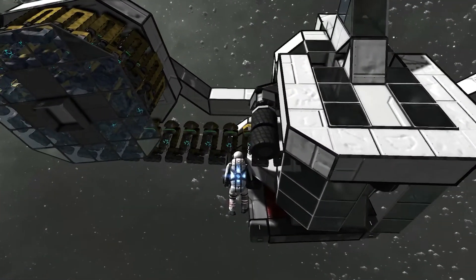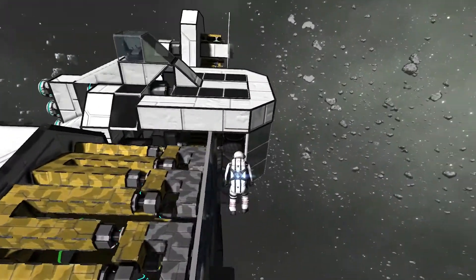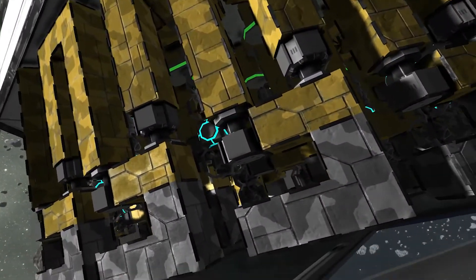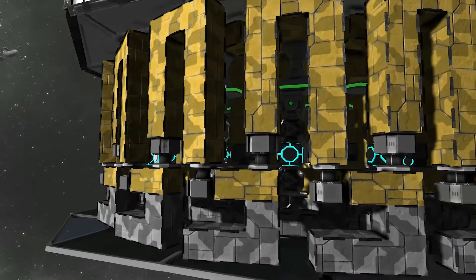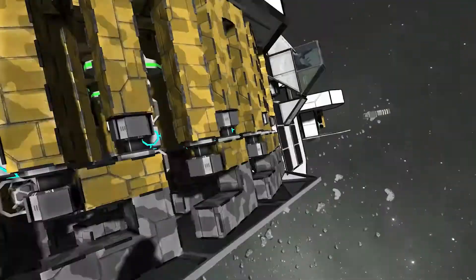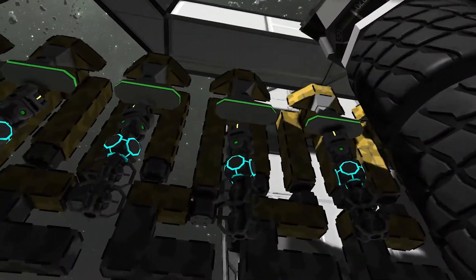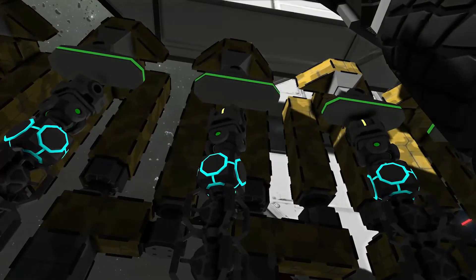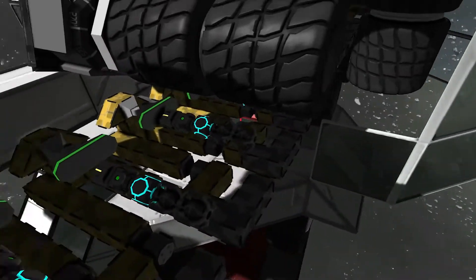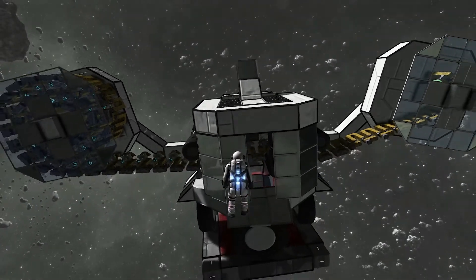It looks like a Nerf gun on steroids that fires warheads or something. How did they do the chain anyway? These chain and piston mechanics I'm always fascinated by. I guess they're doing limp rotors or locked rotors, one of the two, and then landing gears holding that. That's pretty awesome. Anyways, I'm going to end it here. I hope you all enjoyed it. If you did, leave a like and I'll see you all next time. Peace.